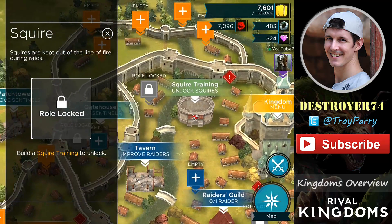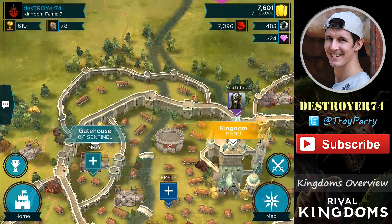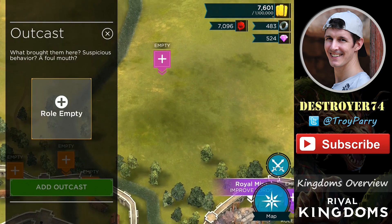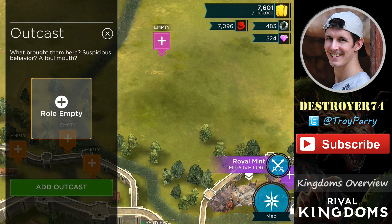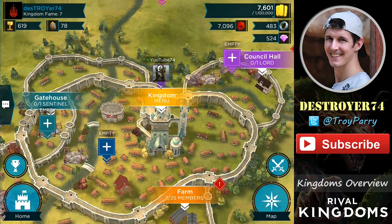Then there's the Squire role. This is typically used for lower level strongholds, since they won't be included in the Kingdom War lineup, however they can attack the enemy during the war. Lastly, there's one role called Outcast. With the exception of the title, this role is currently no different to Commoner, so maybe you'll want to send someone here if they've been misbehaving.